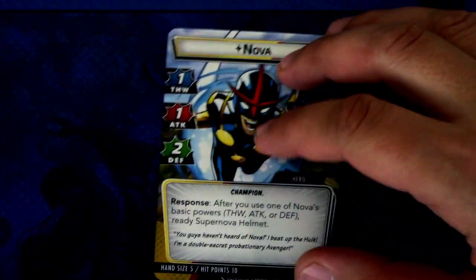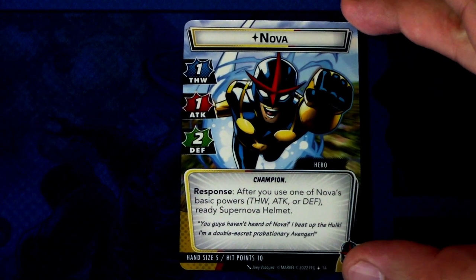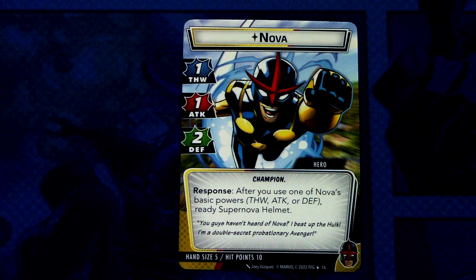On the hero side, Nova has one thwart, one attack, and two defense. The champion trait responds after you use one of Nova's basic powers — thwart, attack, or defense — ready the Supernova Helmet. Hand size is five and hit points is ten. The Supernova Helmet is a crucial card; you want it in play to utilize its power as much as possible, and other cards will combo off it. The stats aren't that high, but you can boost them to make Nova even more of a powerhouse.